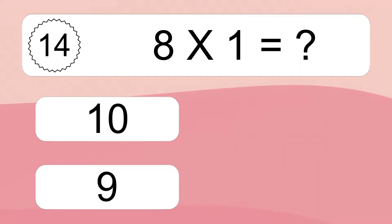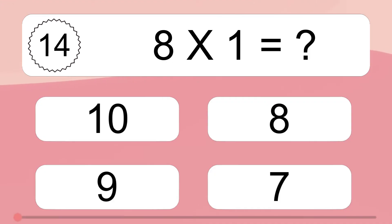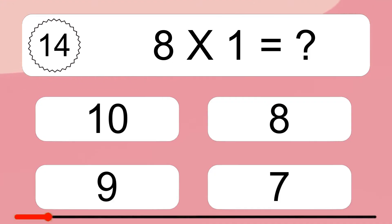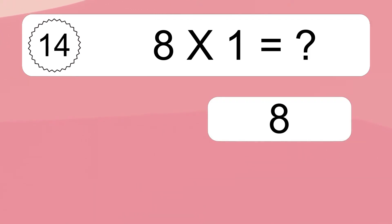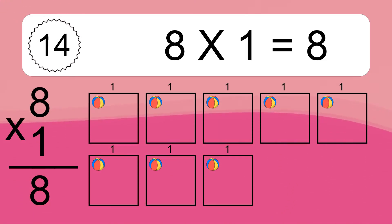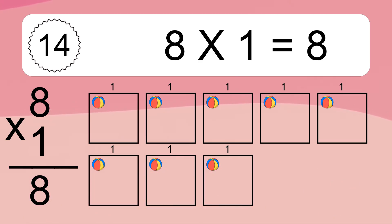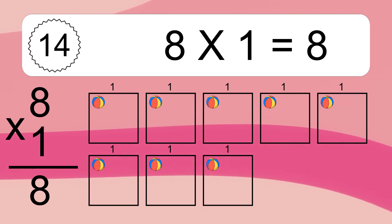8 times 1 equals what? 8 times 1 equals 8. We have 8 boxes, and each box has 1 colorful ball inside. If you count all the balls in all the boxes together, you will have 8 times 1 balls. This equals 8 balls.